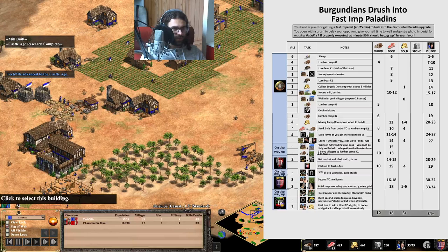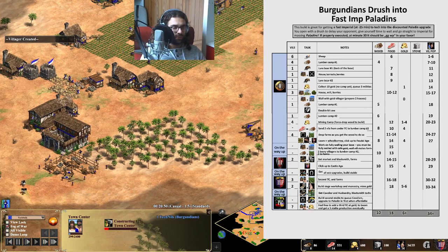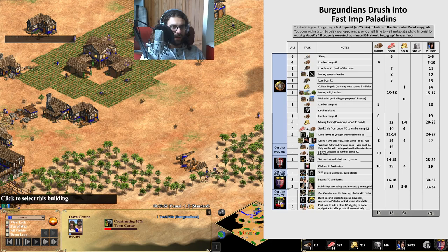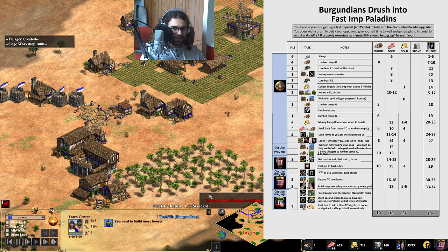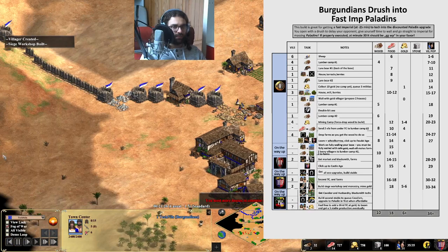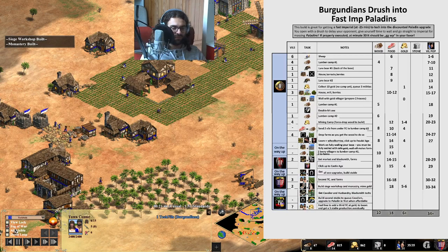Now Castle Age. I'm also building two buildings: a siege workshop and a new TC first, then make a monastery later. The siege workshop is in order to click up and maybe push in Castle Age, or in Imperial Age with better rams. Also make a town center so you don't fall too much behind. It's around 30-34 villagers when you should be able to go up. With two town centers you are quite fine — you could sell the last hundred stone to click up.